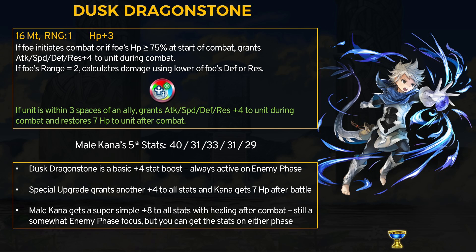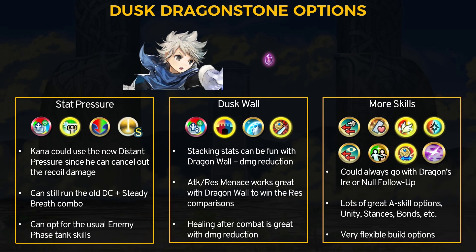As our only free unit this month, Kana does have the most tame refine. Basically, he can get plus 8 to all stats and a 7 HP heal after every fight. Meokana has a pretty balanced stat spread so adding plus 8 to everything is pretty nice, and getting to heal after every fight is also a great ability. For the most part, Meokana is still a somewhat enemy phase type unit, though he can activate both effects on the player phase as long as you stay near teammates.